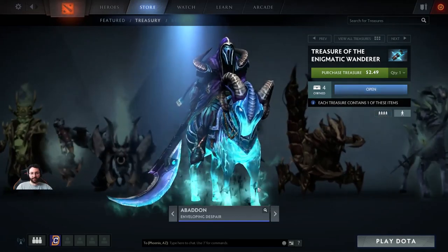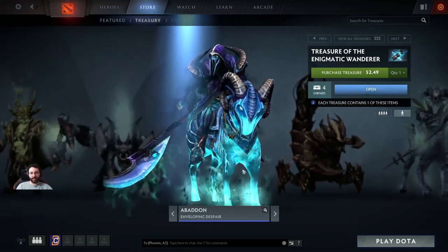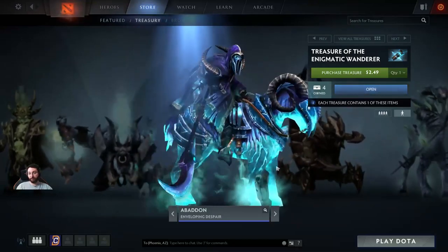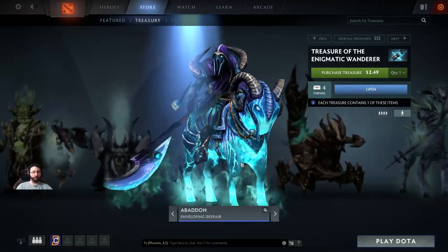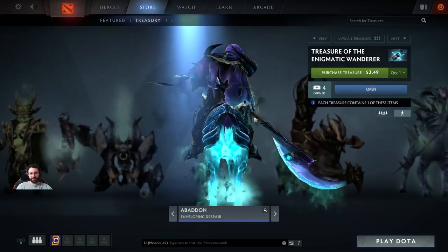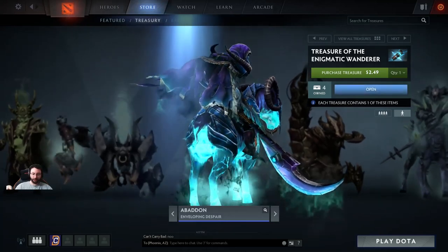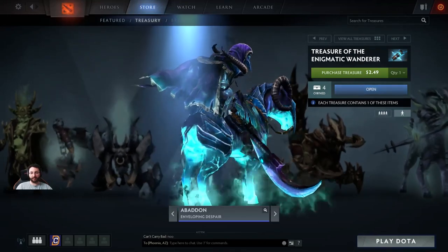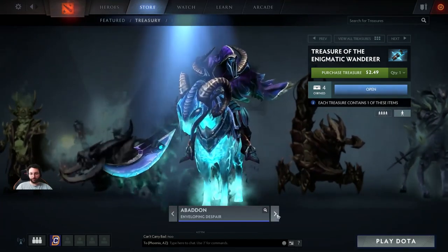Next set is an Abaddon set called the Enveloping Despair, created by Level 45. When I first saw it, I was like, holy crap. A lot of people look at the mount and they're like, wow, that's a sweet mount. But for me, the thing you'll notice more when you're playing in-game is the cloak. Although you can see there's clipping here, it shouldn't be like that in-game. The cloak is actually so sick. When you're playing the game, the most important part is what you see on screen, and the cloak really differentiates this set.